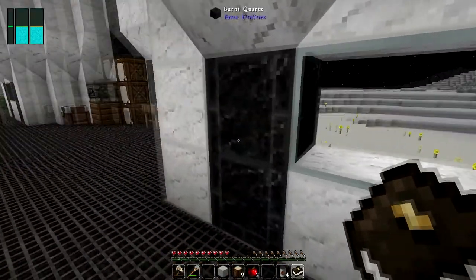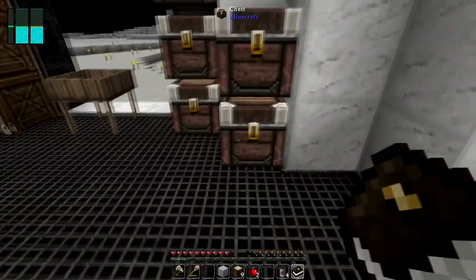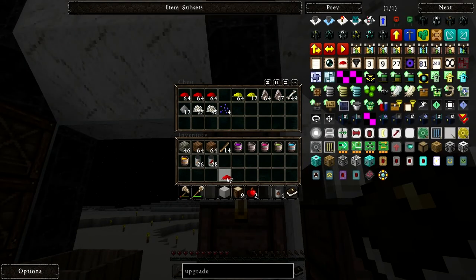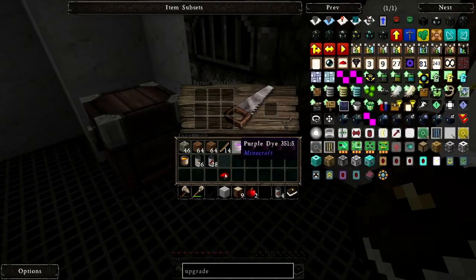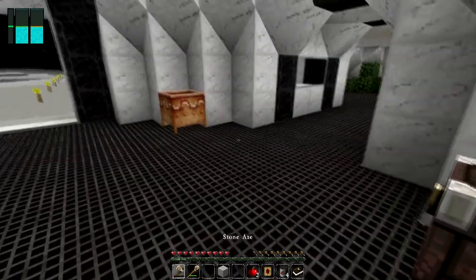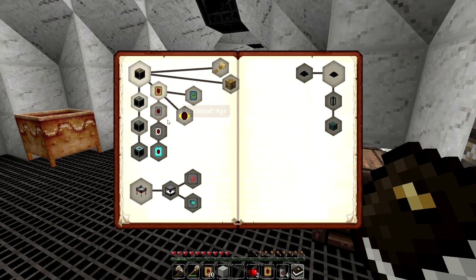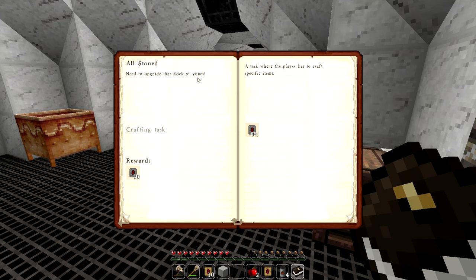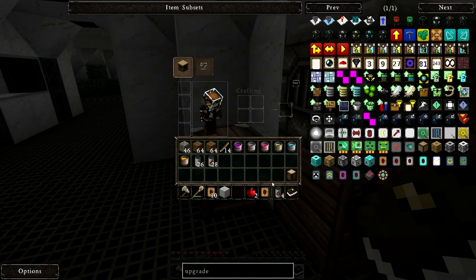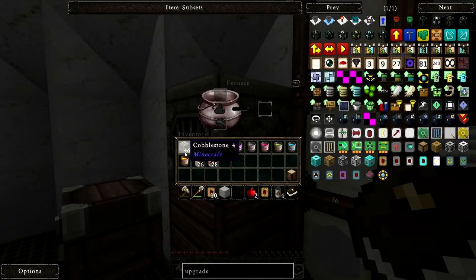A wooden upgrade is kind of expensive for an upgrade, but I already got mine. It needs redstone and a chest — put redstone there, put some logs around it — bam, wooden upgrade. That gives us 10 wooden upgrades. So we got a total of 11, which means we need to do stone as well — need to upgrade that.